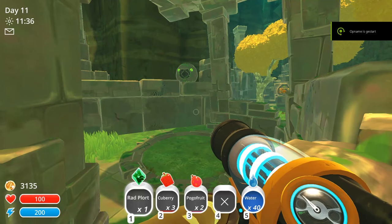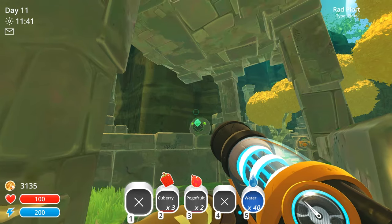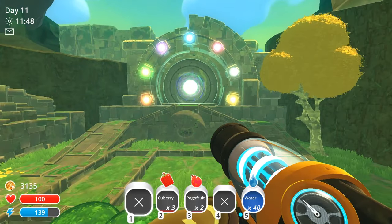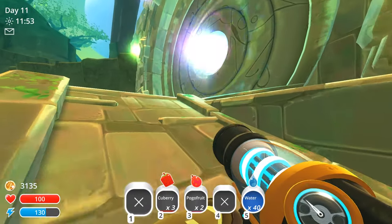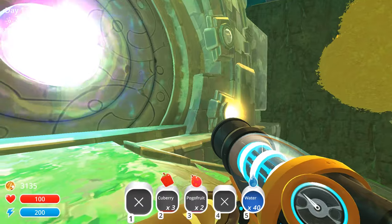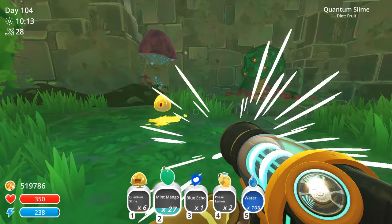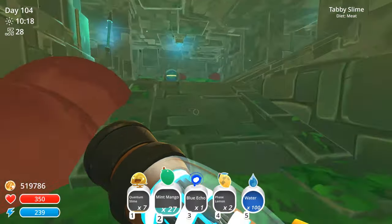Let's start with where you can find the quantum slimes and also their favorite food, the very elusive face lemon. The quantum slimes can be found in the ancient ruins and in the glass desert. You can reach the ancient ruins through the moss blanket or the indigo quarry if you unlock the gates. You have to shoot a plort of each corresponding kind at the statue near the gigantic gate and the doors will open. Soon you'll find your first quantum slimes a little deeper inside, and at the higher levels of the ancient ruins you will also find the face lemon trees.